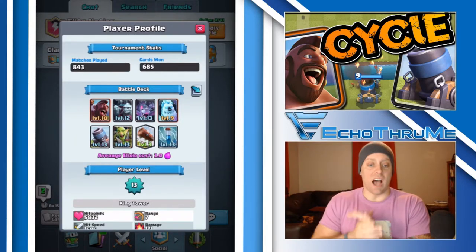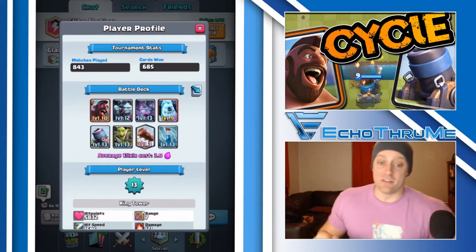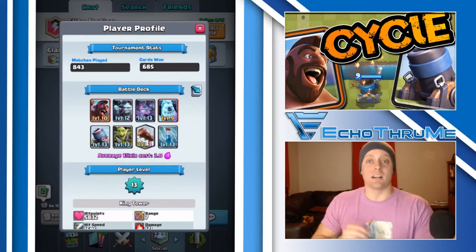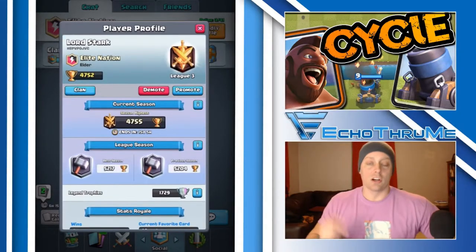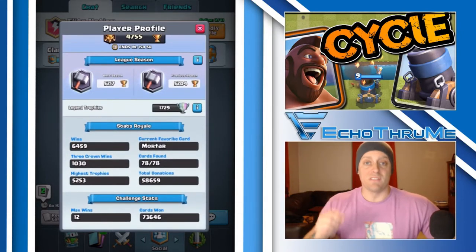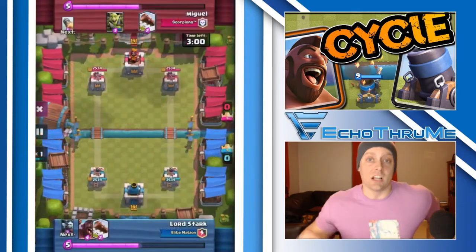Right here: a 3.0 Elixir Hog Mortar Deck. Lots of support with those swarming troops — the minion horde, the goblin gang, and the bats. You have the ice golem for tanking, zap, and log to clear the way for the mortar. This deck is brought to us from Elite Nation by Lord Stark, currently at 4,752 cups and a max all-time of 5,253. He shared four replays against different deck archetypes, starting with a grand challenge against Log Bait.